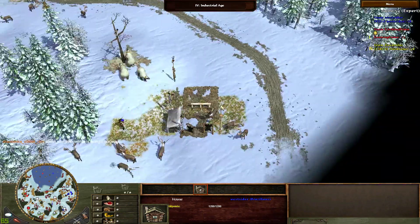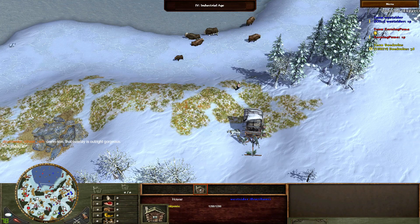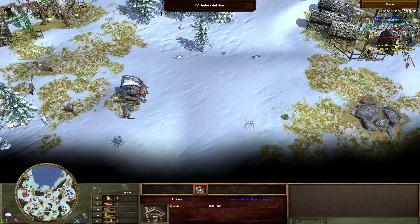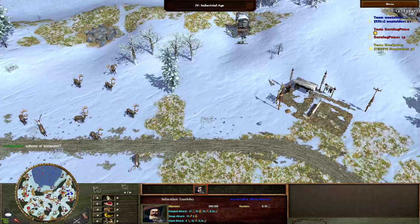So we got the explorers here, 90 food treasure. Let's see if red goes for it. He will be looking for his opponent it seems. Nice little 60 wood treasure — if he notices that he won't be going that way though.